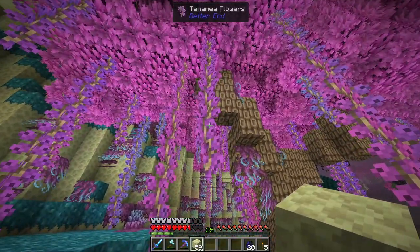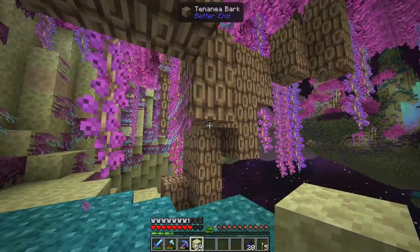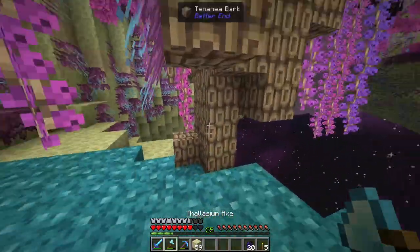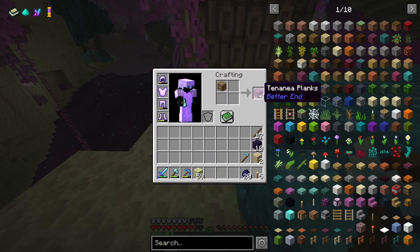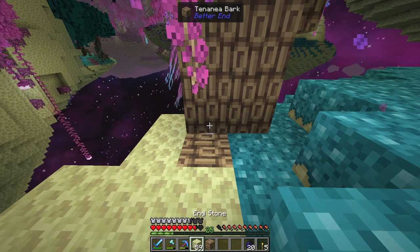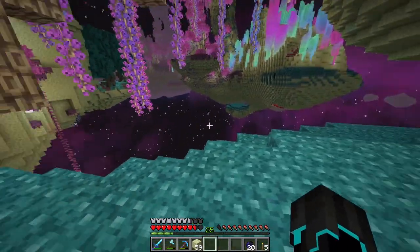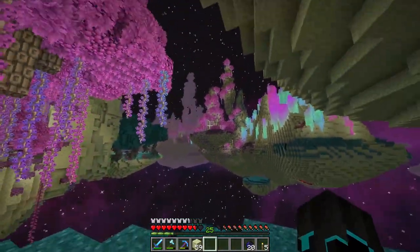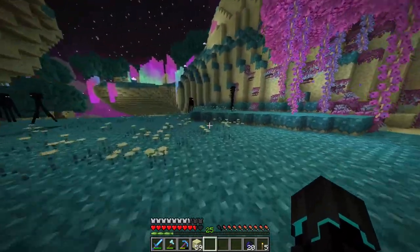What is this tree called? Tennenea. Tennenea bark. I kind of want to see what color this has. That's cool. I would have liked that to be a little bit brighter pink. That would have been excellent, I think. But look at that — that does look pretty cool. Let's see if I can get up here somehow. The ambience here is absolutely cool as well.